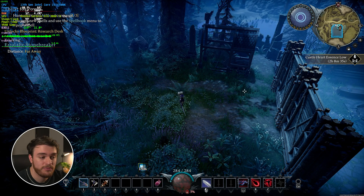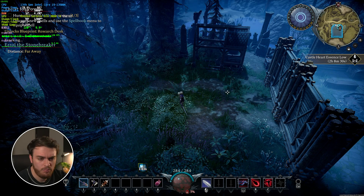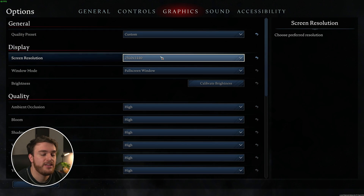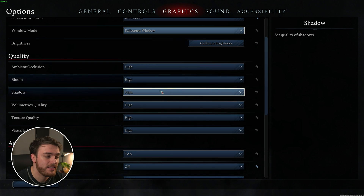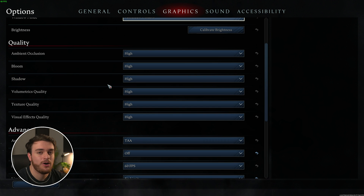The place you're really going to get your performance optimization is by playing around with options that have to do with your CPU, but we'll get there in just a bit. For now, in your graphics tab, I'd recommend setting your screen resolution to match your display — in my case it's 2K. Windowed mode should be full-screen windowed or exclusive full-screen, which on some systems should give you better performance. Brightness is your preference, and the quality options over here shouldn't have too much of an impact on more powerful graphics cards. If you have one, I'd recommend leaving everything on high, as you're probably doing well enough already.